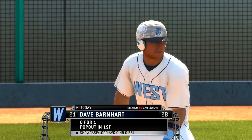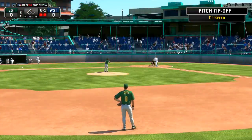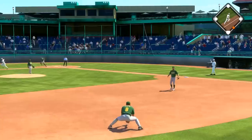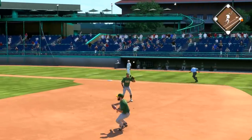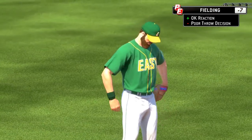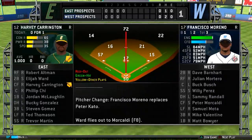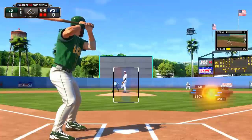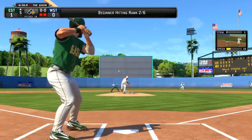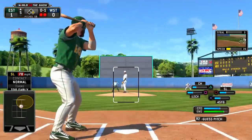A ground out isn't exactly the kind of at-bat you want when scouts are trying to decide if they want to draft you. If he hits it to me, I don't know what I'm doing — I don't know how to throw to first base. I'm assuming it's circle? Maybe? Square has got to be first base, then. I was just looking at the controller. First base would be circle if you were behind the plate. This is not a good showing so far.